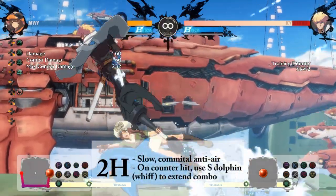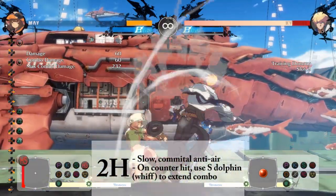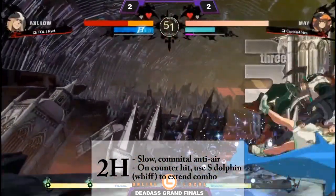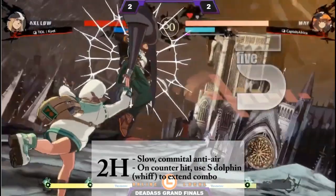Your 2H is slow and has enormous recoil. Only use it as an anti-air if you have a hard read. However, if your 2H connects on counter hit — big damage.